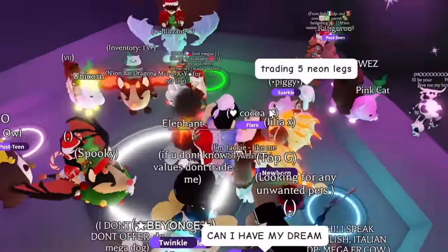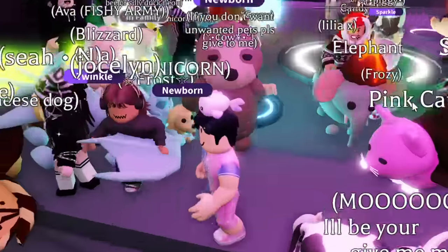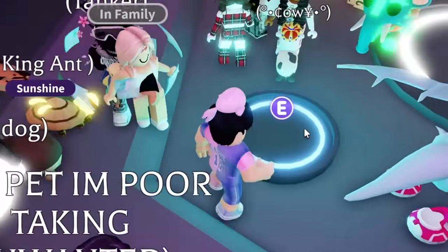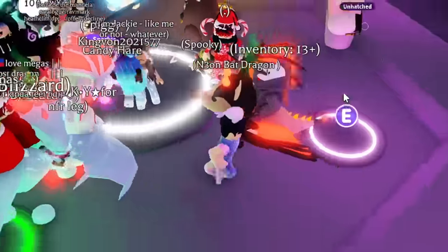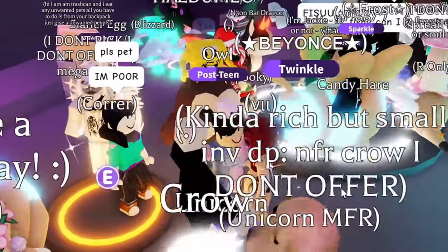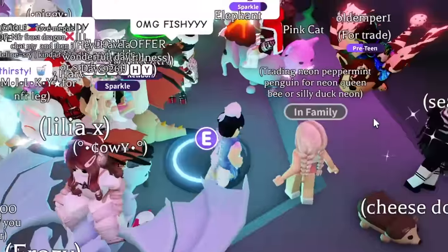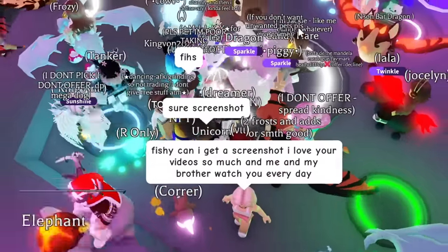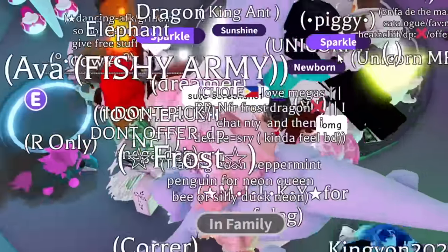I'm putting in chat: 'looking for mega Candy Hair' — maybe someone has it. I doubt anyone's gonna have it but it doesn't hurt to try. I also have to pay close attention since sometimes people don't ride their pets or have no potion so it's hard to see them. I see something — unicorns. Wait, I see Candy Hair in the chat right there — I can't tell, but that looks mega to me.